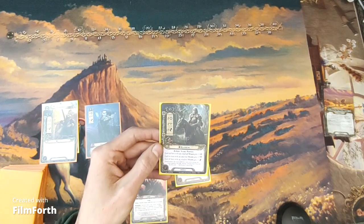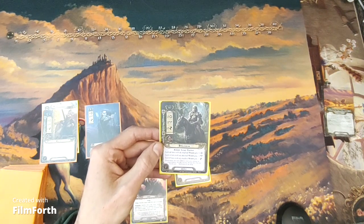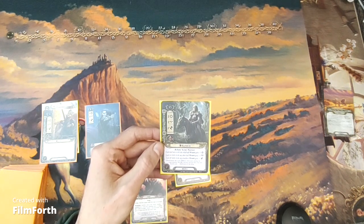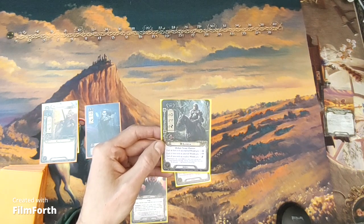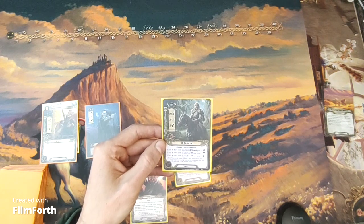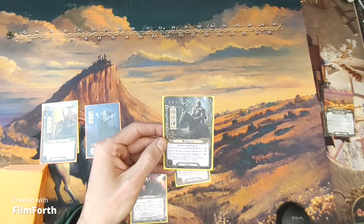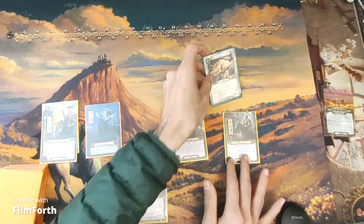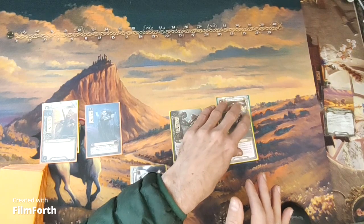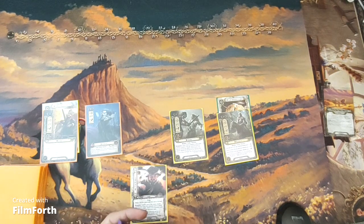And then Elfhelm — 10 threat leadership hero, 2/2/2/4. Rohan scout warrior. Each spirit hero with an attached mount gets plus one willpower. Each tactics hero with an attached mount gets plus one attack. Each leadership hero with an attached mount gets plus one defense. Then we have Three Golden Hairs. The songs I have are Song of Travel, which gives the spirit resource icon, and Song of Battle, which gives the tactics resource icon.